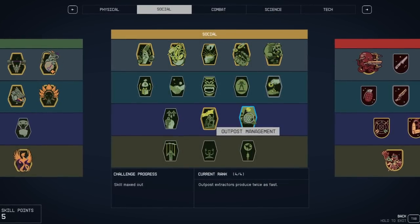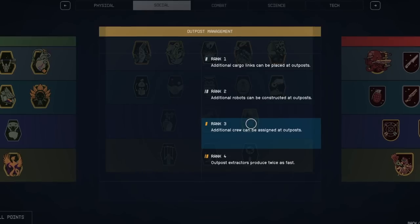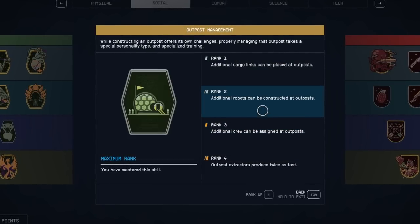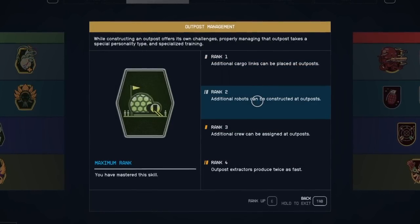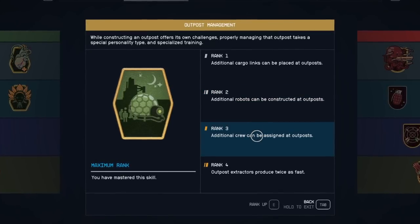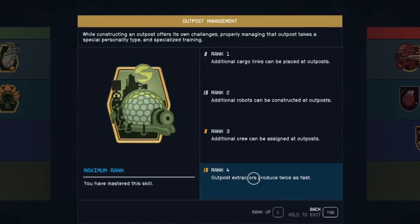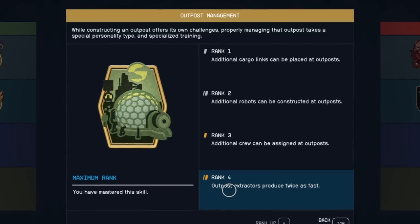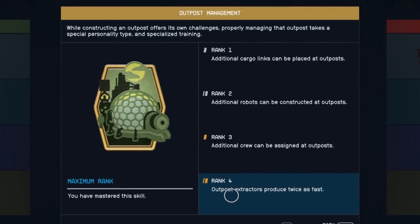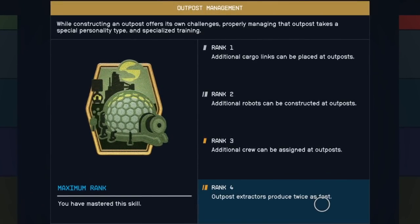What you want to do is land on six different planets, throw down just one habitation module, and throw down one cargo link. Once you're done with each planet, delete everything to get your resources back. The last two challenges are super easy — you just need to build eight sanitation robots and then 10 cruise stations. Destroy them to get your resources back. Once you're ranked four, all of your outpost extractors will produce twice as fast, and that is glorious.